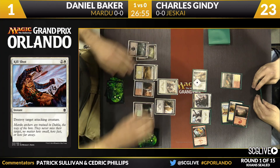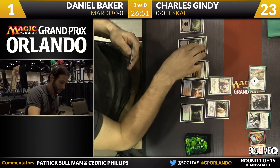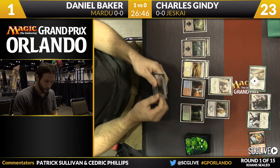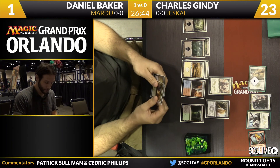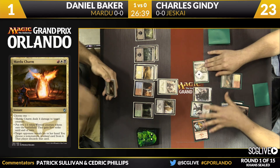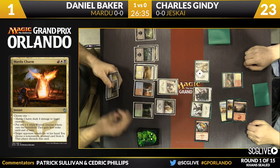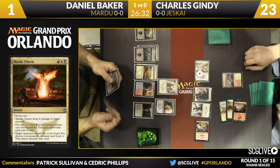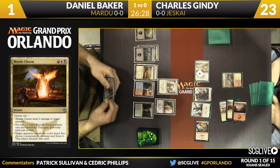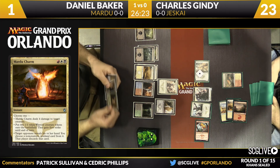Five damage comes across in the air. Baker goes down to one. He has the ground locked but is not doing great in the air. He draws a Mardu Charm and has enough mana to play both Sorin and Mardu Charm to kill one of Gindy's flyers — that at least temporarily stabilizes the board. But it looks like he's just going to pass the turn back; maybe he doesn't find that sequence. He was asking Charles how many cards were in his hand.